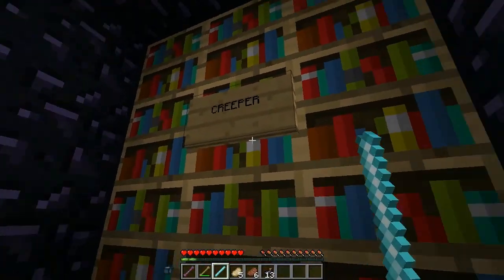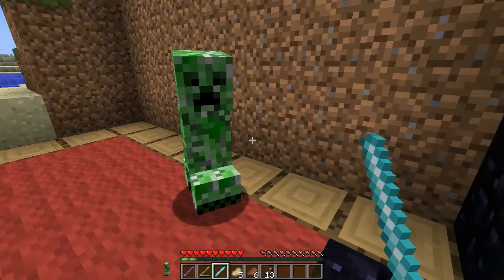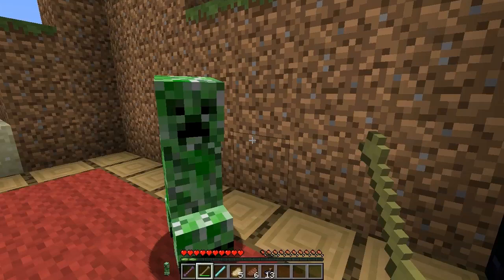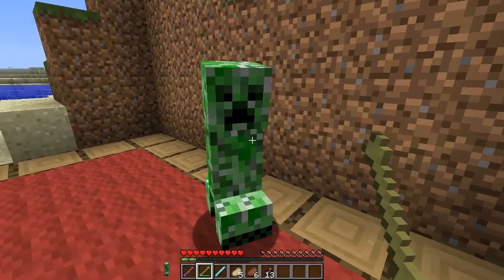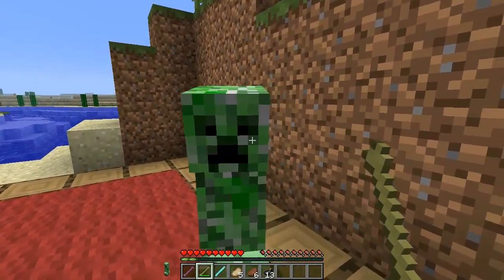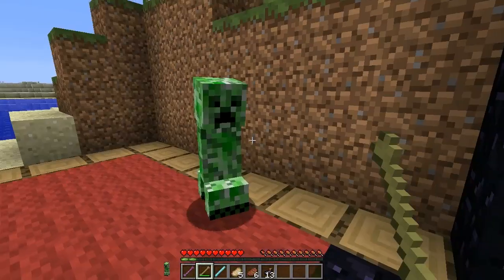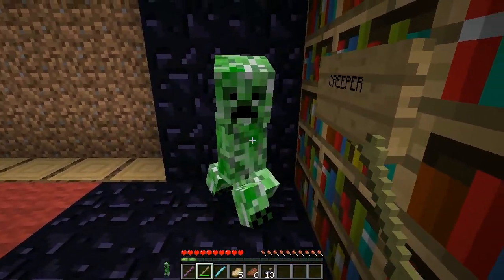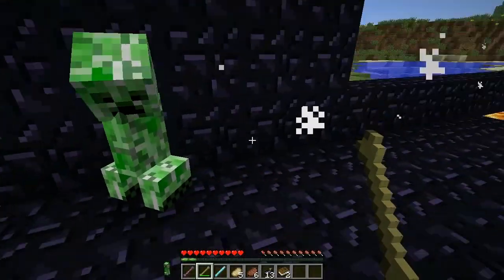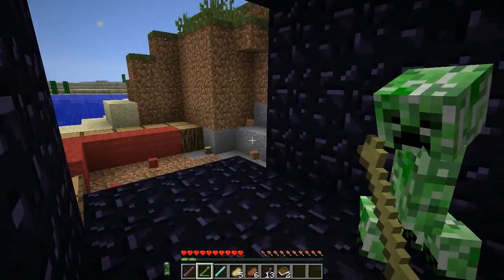Now for creepers — they have special abilities. They are explosion-proof, and they can also explode. So if I stand here and aim at these blocks — there we go! They're explosion-proof themselves though, so you survive your own blast.